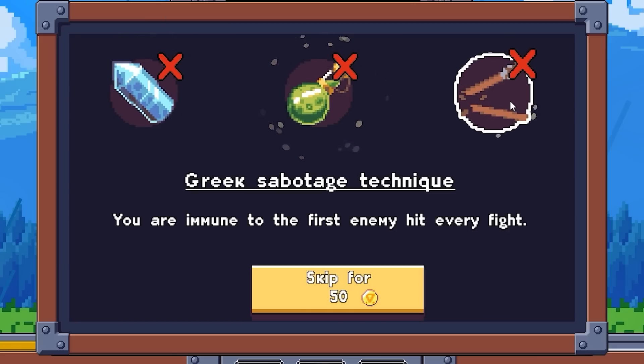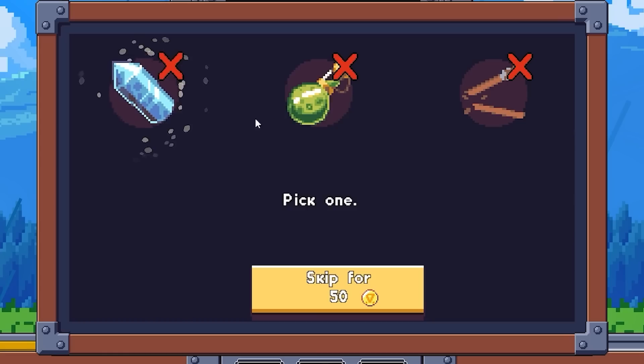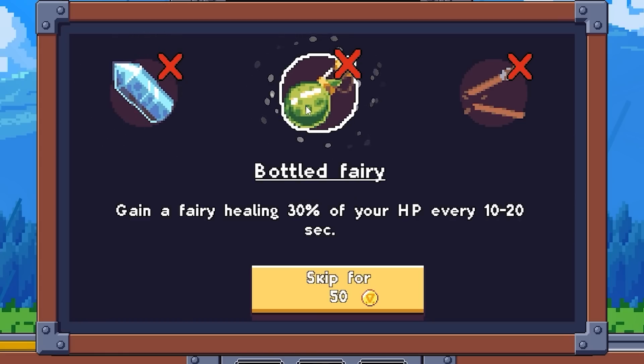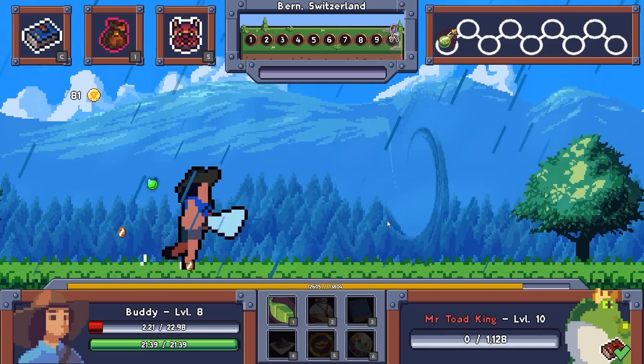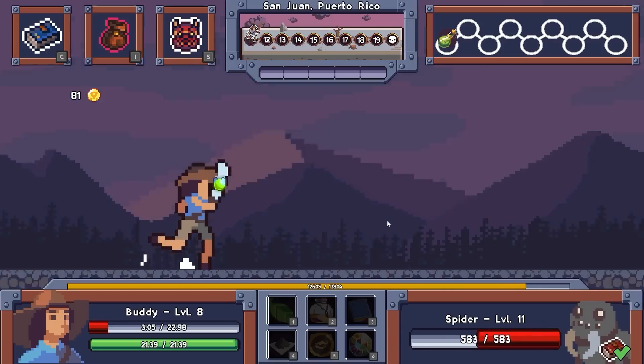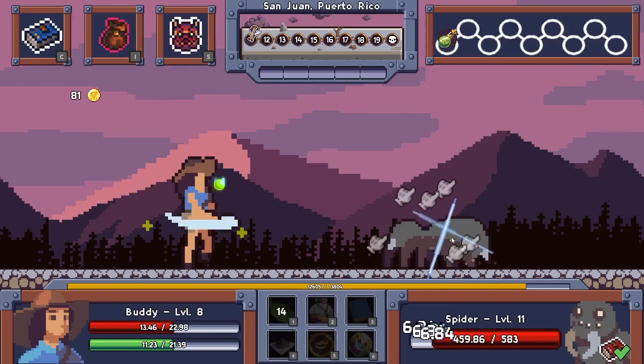Now we get to pick one of these. You are immune to the first enemy hit every fight — that's not huge. Every time you activate an item, you have 20% chance of double its effect. I want Bottled Fairy. I get 30% of my HP back every 10 to 20 seconds. I could further exploit that by giving myself a lot of HP, and then it would heal a massive amount automatically. Oh, speaking of which, I'm very low on health. Let's use that. I didn't realize I was that low.